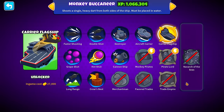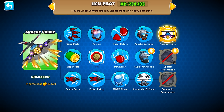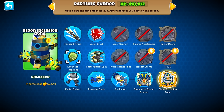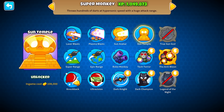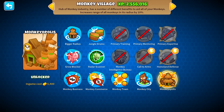Carrier Flagship and Cannon Ship, Sky Shredder and Flying Fortress, Apache Prime, Chinook and Comanche Defense, Artillery Battery, Balloon Exclusion Zone, Archmage, Wizard Phoenix and Prince of Darkness, Sun Temple, Anti-Balloon and Dark Champion, Monkey Wall Street, and Monkeyopolis.